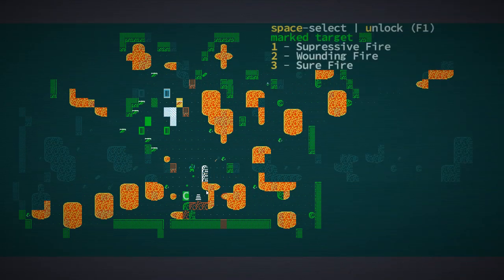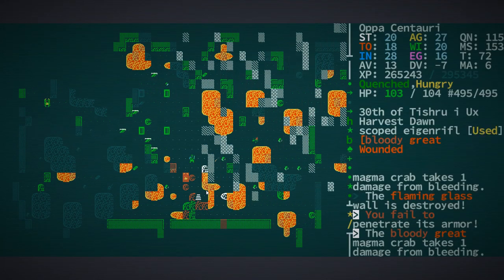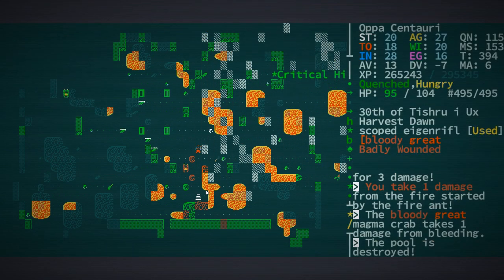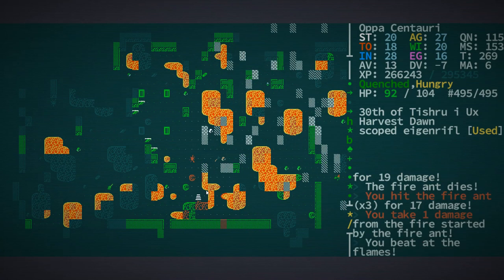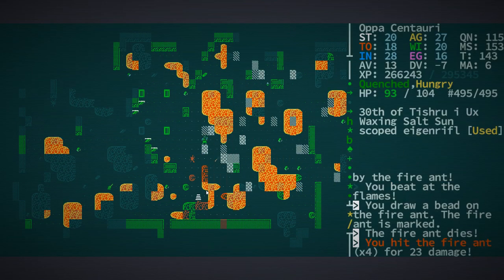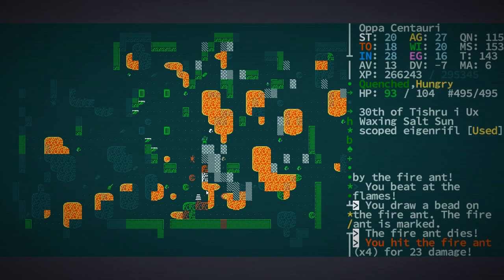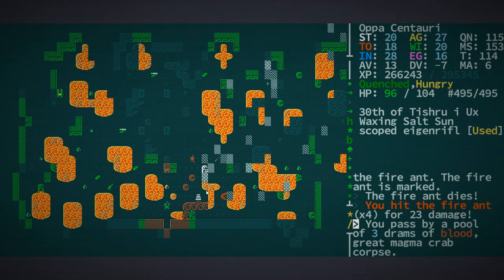There's a fire ant queen or whatever to our west. Let's just cool it for a minute, just get our temperature down. Can I snipe that dude? I don't see anyone nearby - okay I think we're okay to come down here. Can't believe there's a second engin rifle! Just need to be careful because I feel like we're about to get crushed.